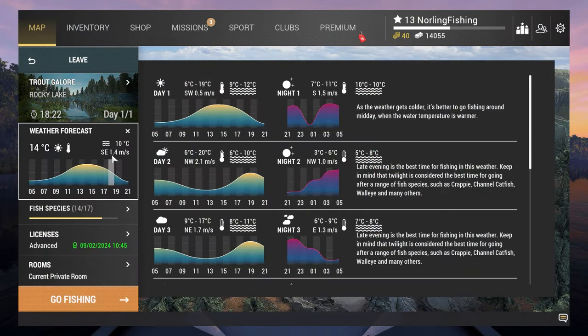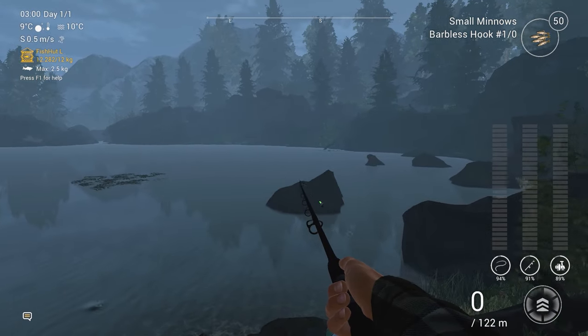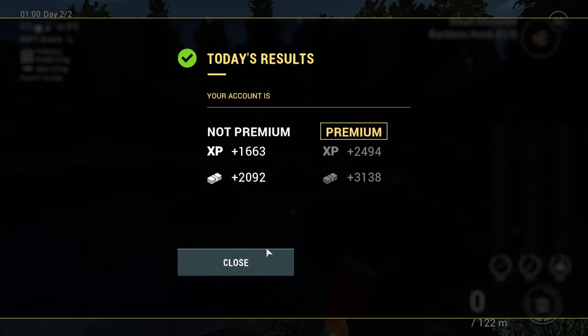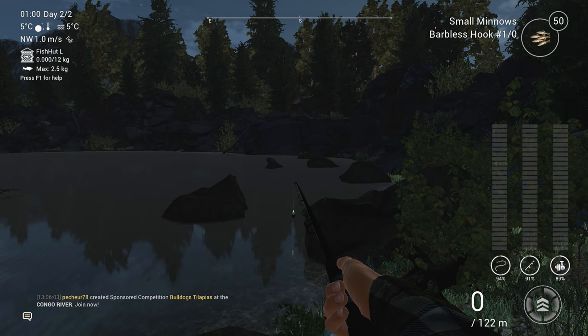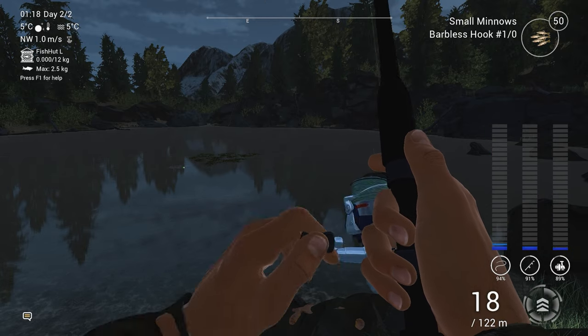Since my keep net is full, I'm going to skip to night time and then skip to the next night right away. This way I don't have to leave the map to empty my keep net. I'll go to 3 a.m. and then skip again to night number two — only paying a small fee to stay on the lake. The keep net is now empty. Extending only costs 300 dollars, so we're golden.